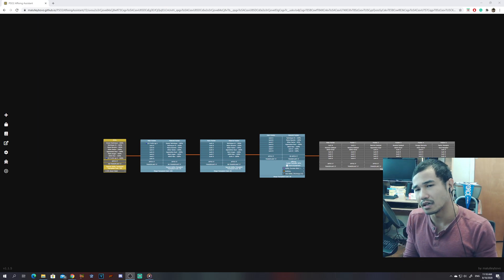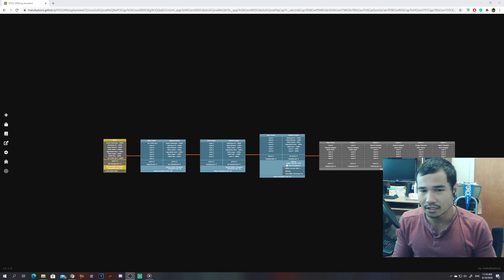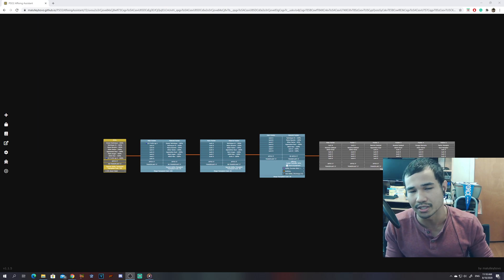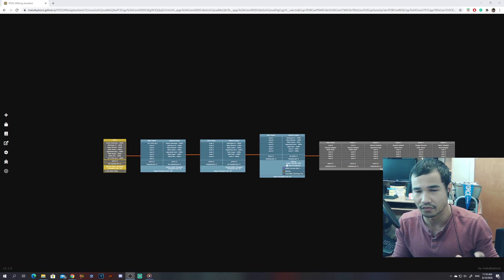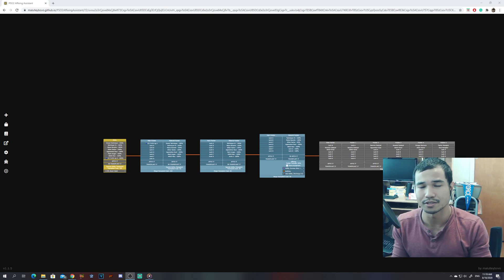If you're still new to affixing, I advise you to watch the affixing playlist I have above my head or in the description. Also if you're still new and not quite familiar with a bunch of things, play around with Affix Simulator first before you tour around with Affixing Assistant, because this actually goes into a lot more steps and processes. If you want to format it and see it in a very specific way, you can.